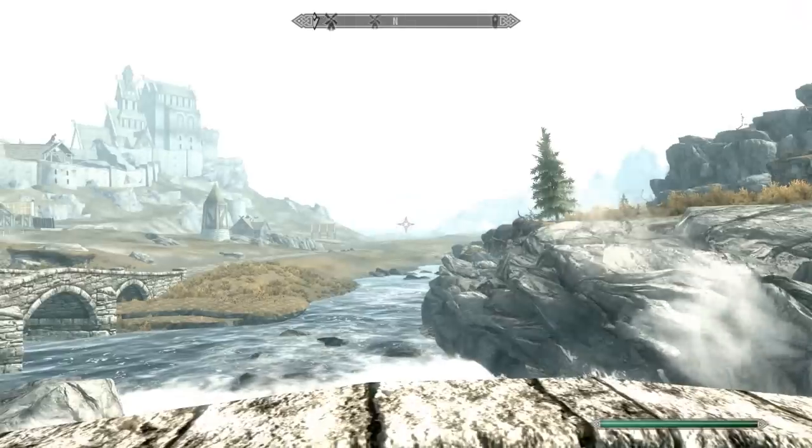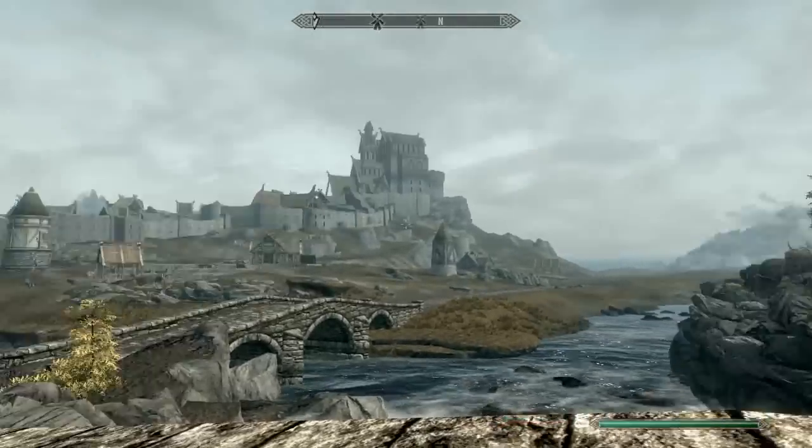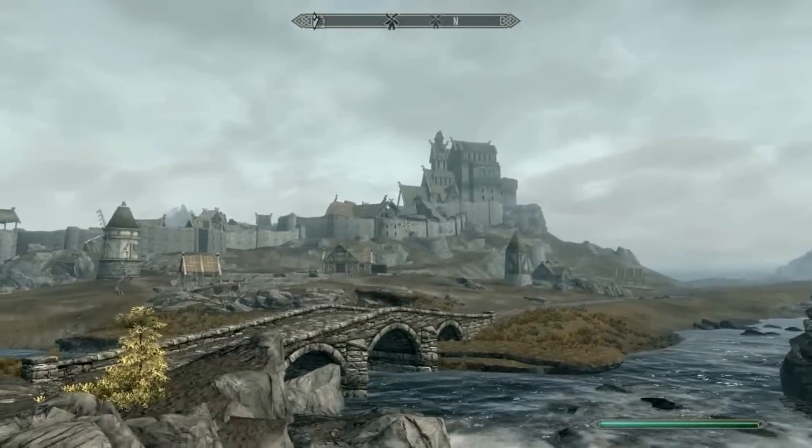The command is 'COC' which basically means go to a location. You can type 'COC Whiterun' and you'll travel to Whiterun. Although for Whiterun it seems to teleport you a bit outside of the city — Whiterun is there but I'm standing outside it. I don't really know what that's about, you're going to have to look up the specific name because some names don't really work.